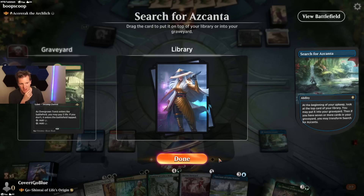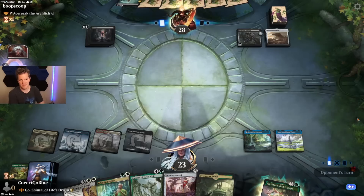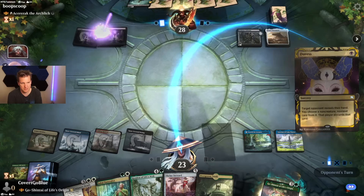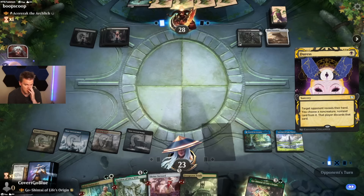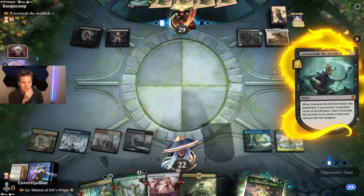I need that fifth mana but let's leave it to be sure. Sanctum — let's get the shrines cooking. We're falling behind, but the Elspeth Conquers Death was kind of a lifeline. We'll just have to draw into more good things.